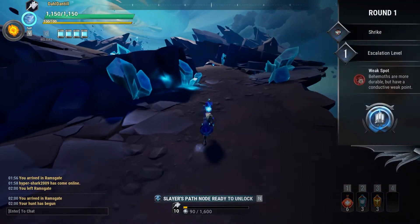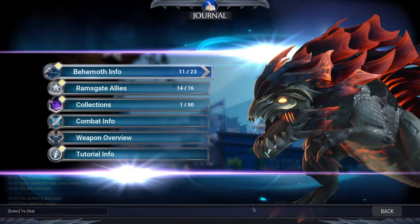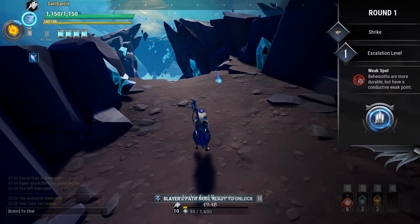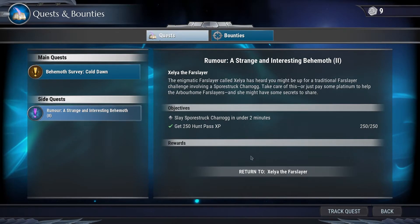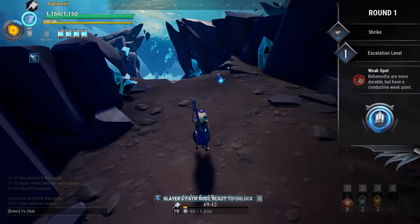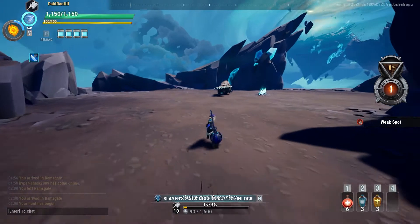And here we are, guys. Who have we got? We have a Shrike, which is awesome, because I believe we actually have a quest to fight a Shrike. Scrave — oh, Scrave we need to fight too. They suck. Alright, let's go fight this Shrike.